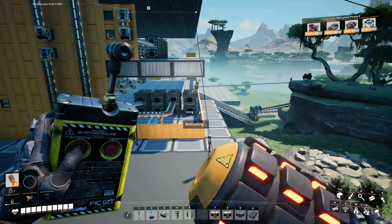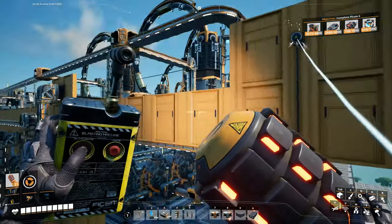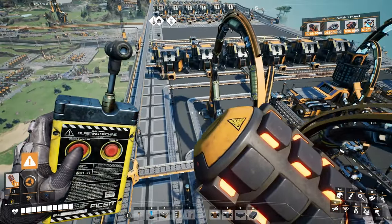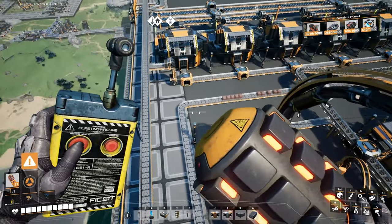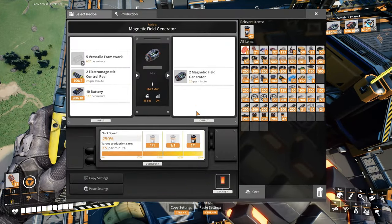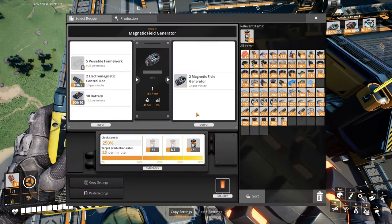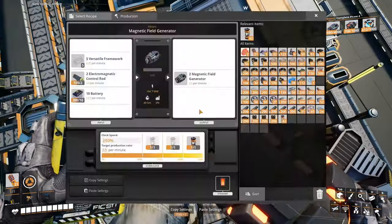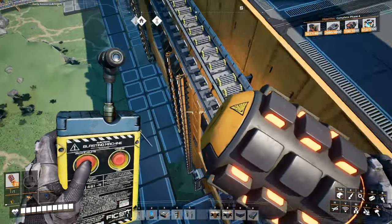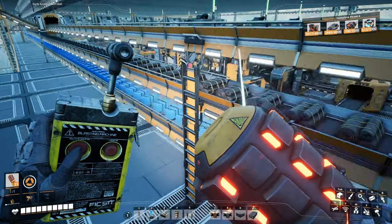Let's take a quick look at our production. Okay, let's review all the bottlenecks — they're still present. We still need lots and lots of copper powder. At least it's going as fast as I need it to — versatile frameworks. Magnetic field generators — are you f---ing kidding me? We have no more? What?